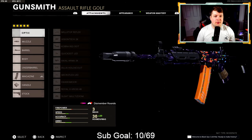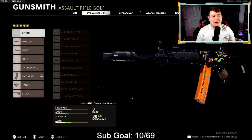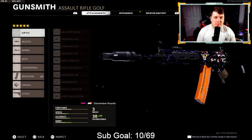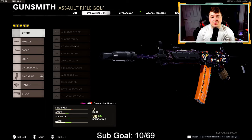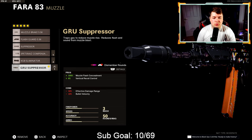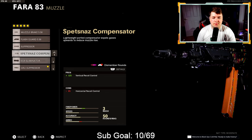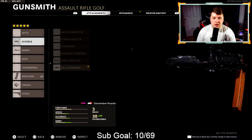At number eight we have the Fara 83. When the Fara 83 was introduced it was very overlooked in the game, but after using it and testing the attachments I think this is a much better option than the XM4. The XM4 tends to get used more because it's a base weapon, but in my opinion this thing's better and definitely deserving of a top 10 spot. Let's get into my class starting with the Brew suppressor — basically the only thing you need for recoil control.